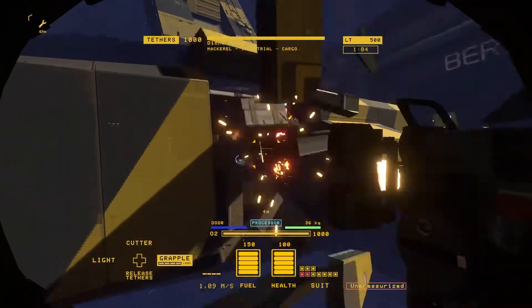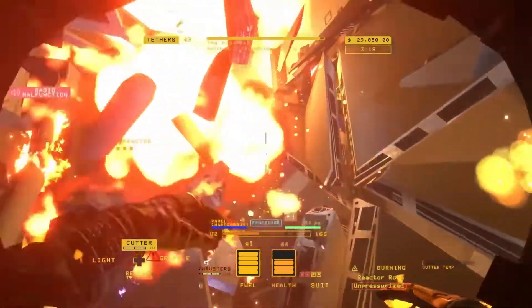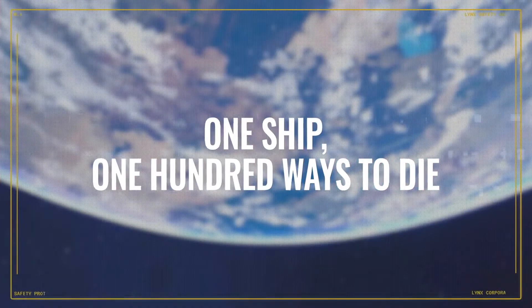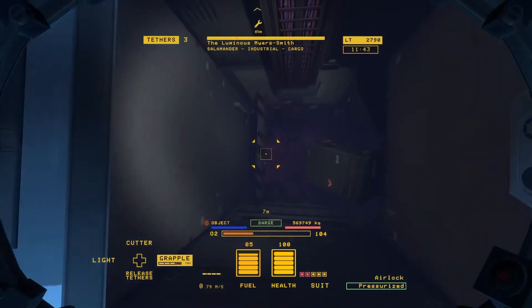If you pierce a hole in a pressurized room or accidentally clip the edge of a fuel pipe, the ship you're salvaging can quickly turn into a deadly metal coffin. Every ship is different, but their dangers are the same.